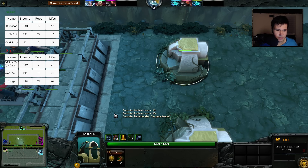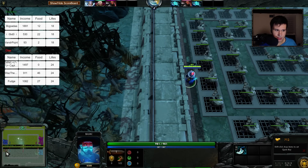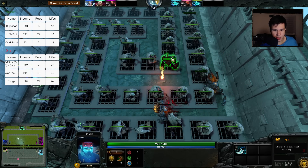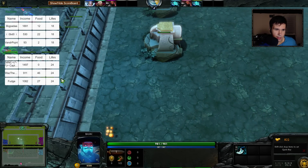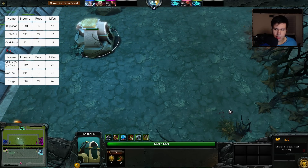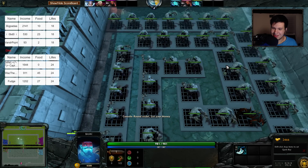I'll just keep sending these units and flooding them. This is kind of a serious issue where I can't upgrade my barracks. Usually in these game modes you're supposed to be able to upgrade your barracks because I've reached a state where it's very difficult for me to even lose, especially since there's a limit on how many units I can send. I kind of need to be able to upgrade but I can't because I don't know how.